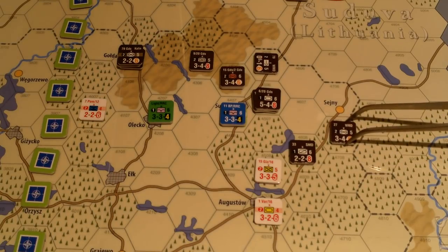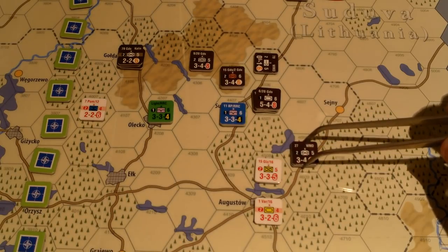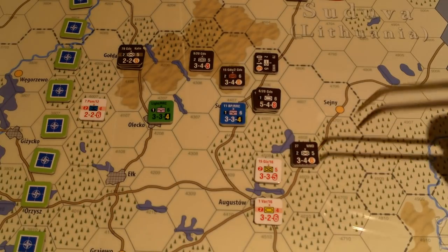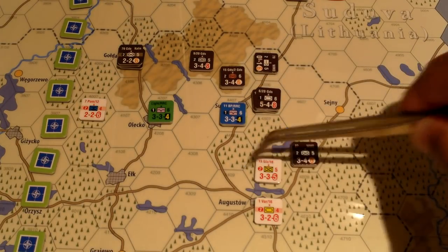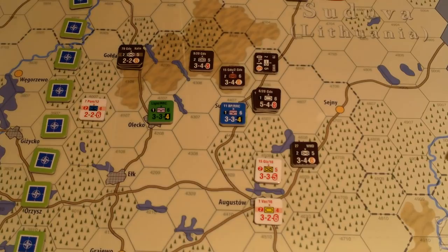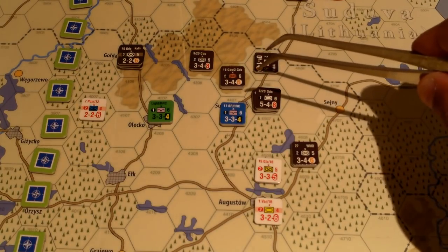Going one, two, two-and-a-half, three-and-a-half for the zone of control. We'll just pack in there. I'm anticipating eventually these guys will fall, these guys will come down, and I'll get some more attacks here. These guys I'd love to move but I can't.